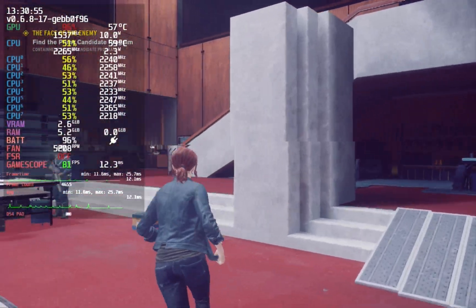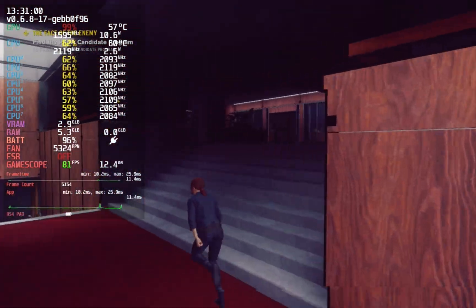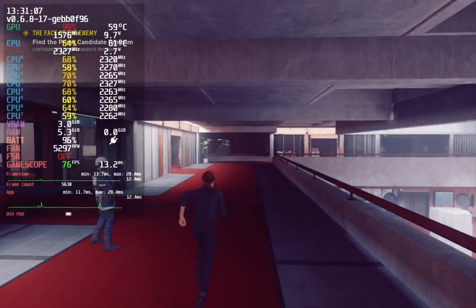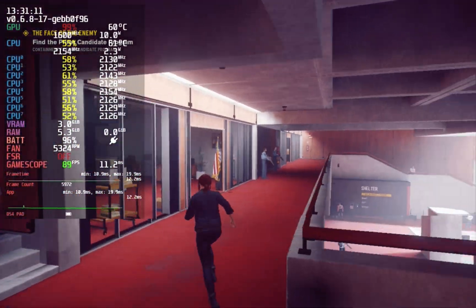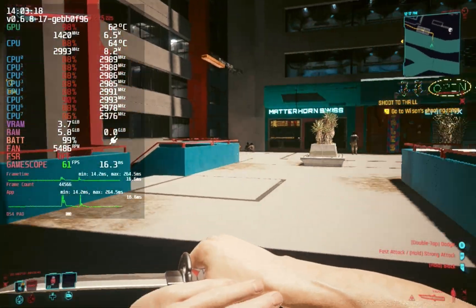Control, like Doom, runs well. It's a buttery 60 FPS experience with occasional stutters. Uncapped, it sees an average of about 72 FPS, with highs going even higher in some places. It's a very, very optimized, very smooth running game. The lows, uncapped, are around 60, and it shouldn't stutter much.